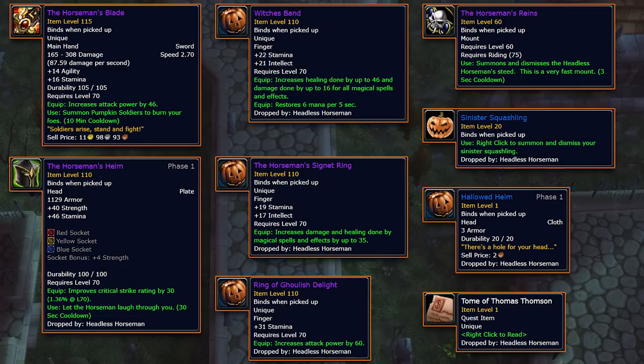The Headless Horseman drops these items. The Horseman's Helm is a nice plate helm with a 30-second cooldown emote — it's kind of fun. There are also three epic rings, which are powerful for casters, healers, and ranged/melee DPS. My favorite pet in the game, the Sinister Squashling, also drops, as well as the Hollowed Helm.